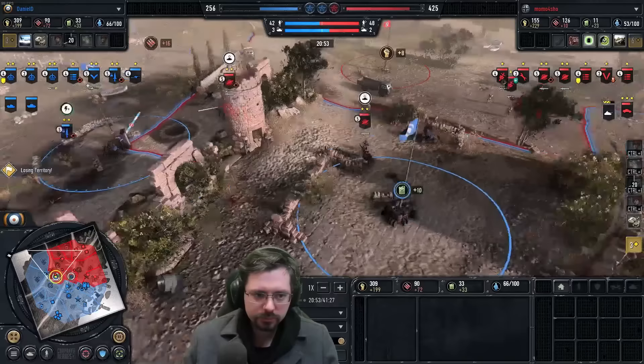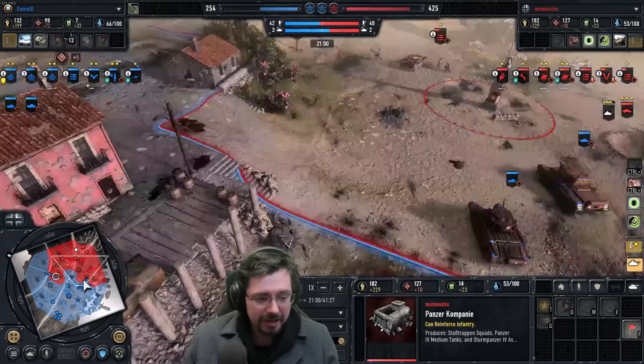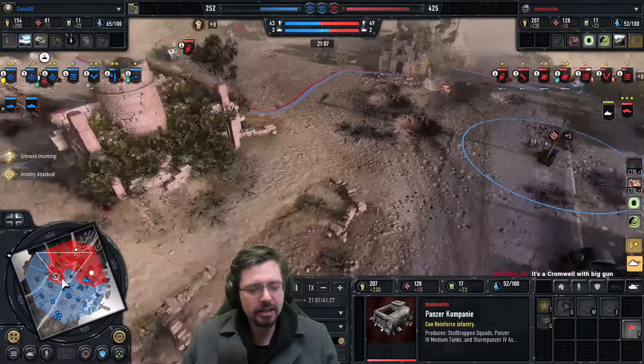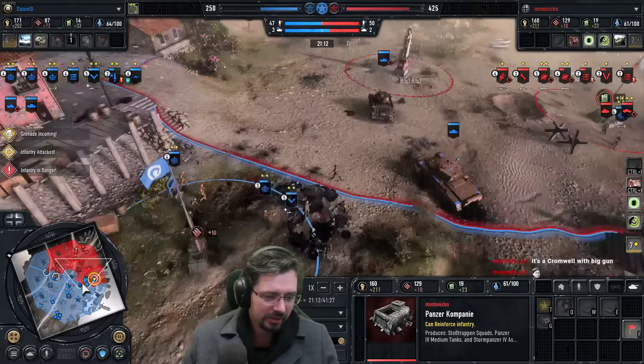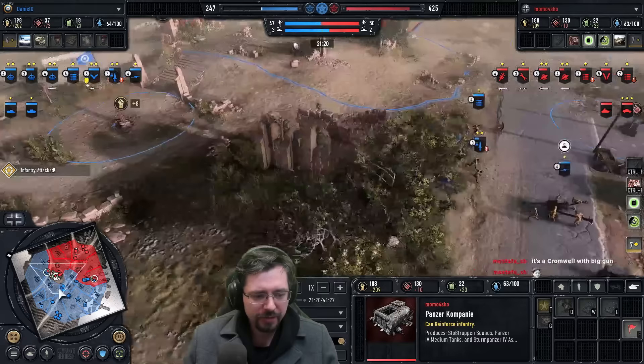Switching back over to Momo — is he building his Panzer IV now? Yes, he's finally getting his Panzer IV out. But realistically, I'm not sure what the Panzer IV is going to do as a good a job against the Matilda. It's definitely going to be a bit better against infantry, but he needs a team more than anything really. Because he can just make another Wirbelwind if he needs anti-infantry.